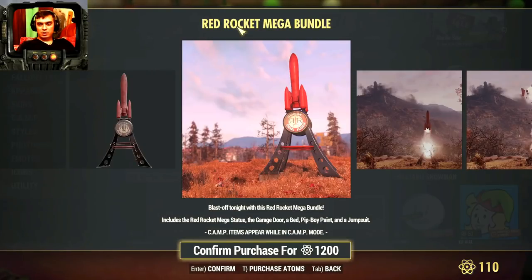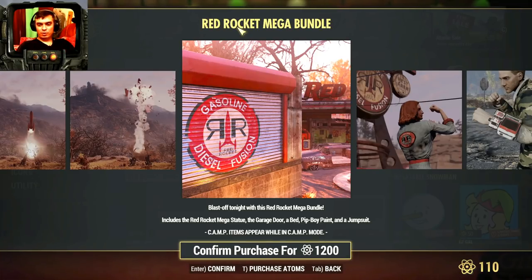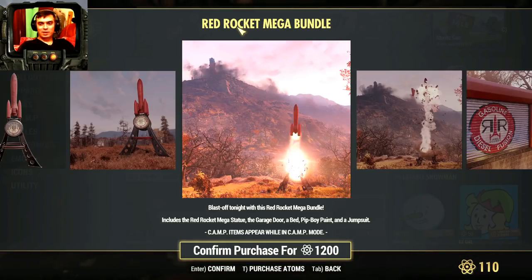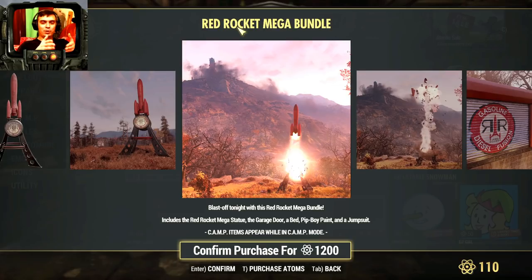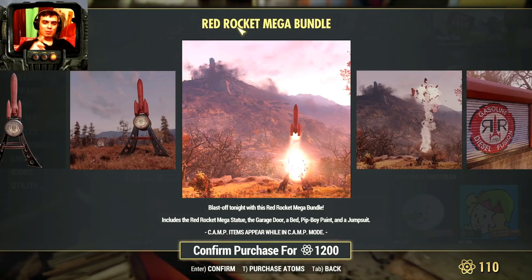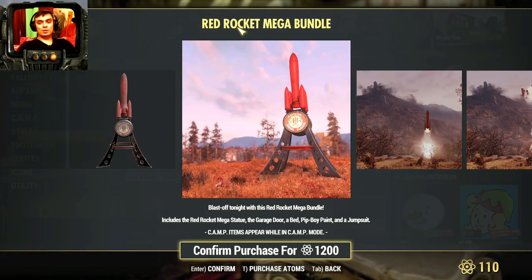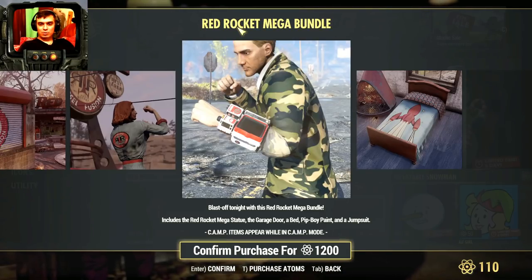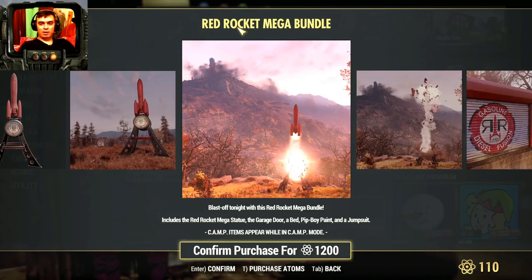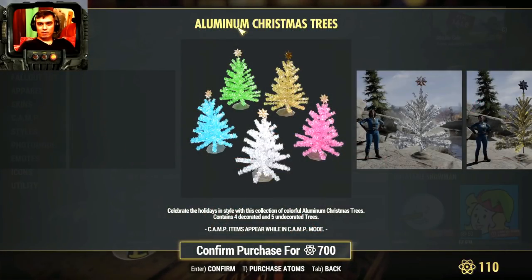The Red Rocket bundle has returned. I already own most of them apart from the garage door and it's still showing me that I can buy it — ain't that a little bit overpriced? By the way, yes you can actually blow it up: put the flamethrower trap there, aim it at your Red Rocket, trigger it, and it destroys the Red Rocket. Then you're gonna have to repair it. The bundle includes the jumpsuit, Pip-Boy color, bed, and door.